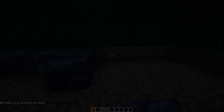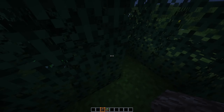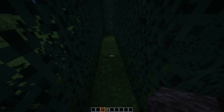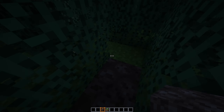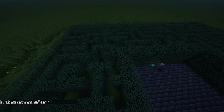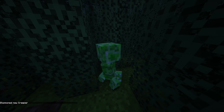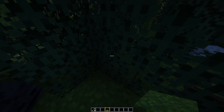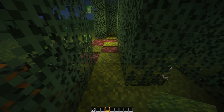Now this is where it gets evil. Soul sand. I get it — it doesn't seem that bad, it just means you get there slower, right? Well, that would be the case, unless I started to mess around with commands, made myself invisible, and started doing this. Now you're starting to understand the knockback sticks. In addition to the creeper madness, I thought it would be more fun for my friends if I also added booby traps.